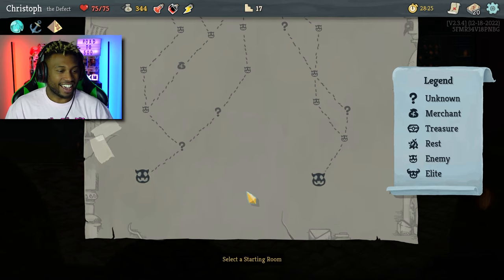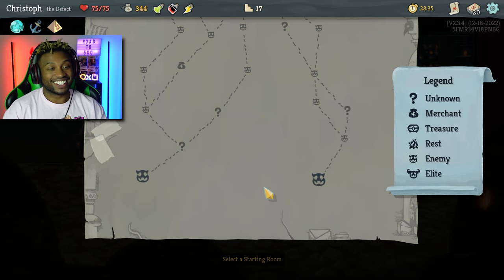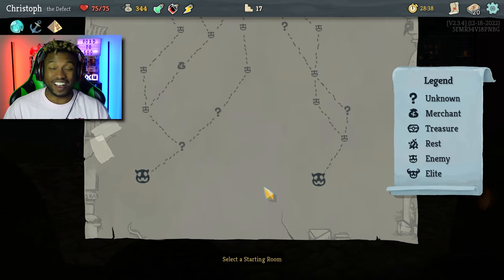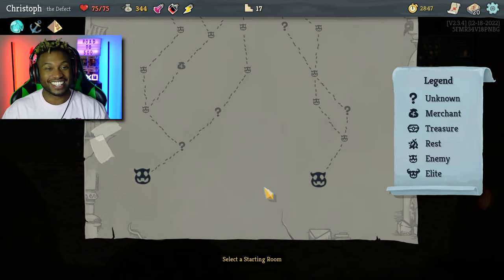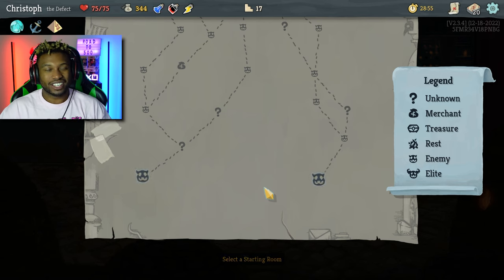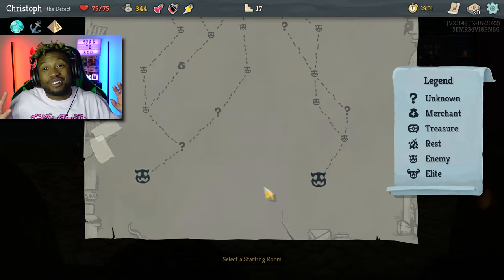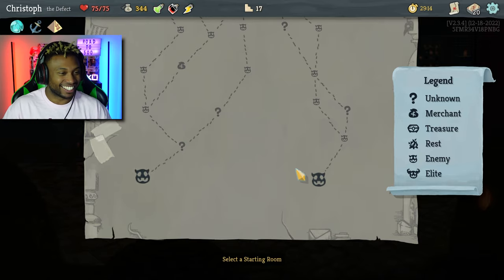Hell yeah! I hope the game saves my progress. Save and quit — okay. That's all the time I'm putting into this for now. We finally completed Act 1. The Defect is everything — anybody who chooses anything other than the Defect is not all the way there. It feels like I'm playing on easy mode because some of the cards are just so OP. It makes me feel powerful. I'm excited to get into Act 2.